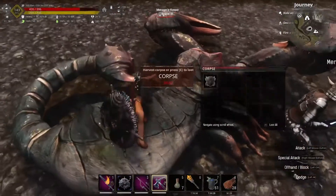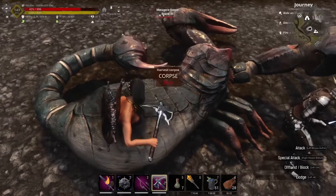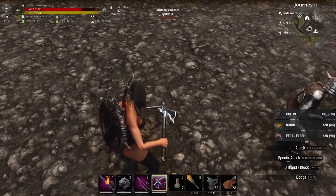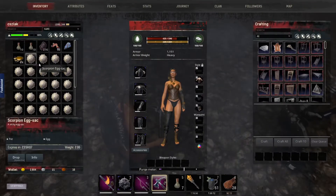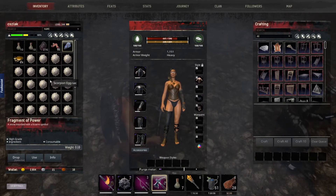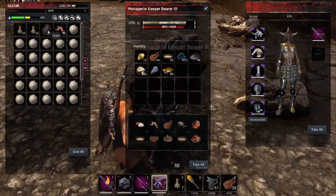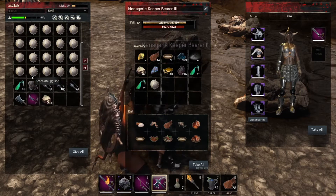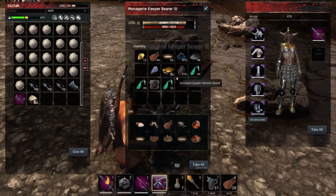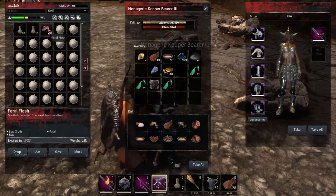Na nézzük, mi is van benne. Igen, benne van a pajzs – speciális skorpió pajzs. Illetve ikej, ichor, méreg, és rengeteg skorpió tojás is van benne. Nekem is ezért van a bázisom tele rengeteg skorpióval. És fragmentet is adott, azt nem is láttam. A fragment kulcsot nem adott. Jó, a pajzsot elviszem. Szóval rengeteg tojást eldobom.